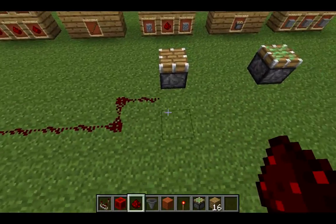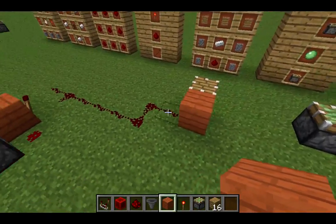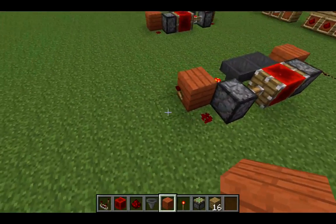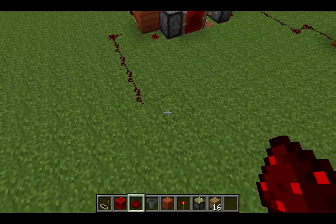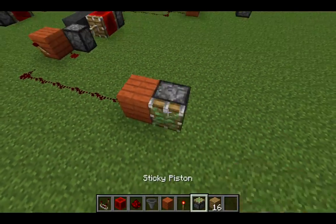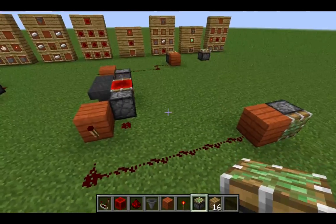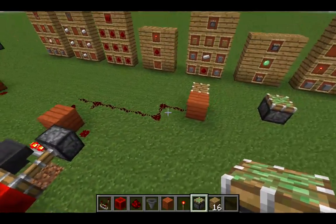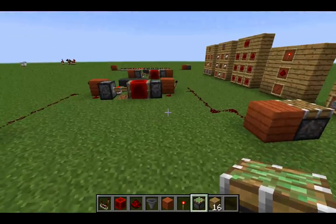So let's just wire this up to this one. And you can see it powered it up. To check if both sides are doing the same thing, let's just put this and then hook it up. We'll see that once the cycle goes through, it pushes this piston, and when it goes to the other side, it will push this piston.